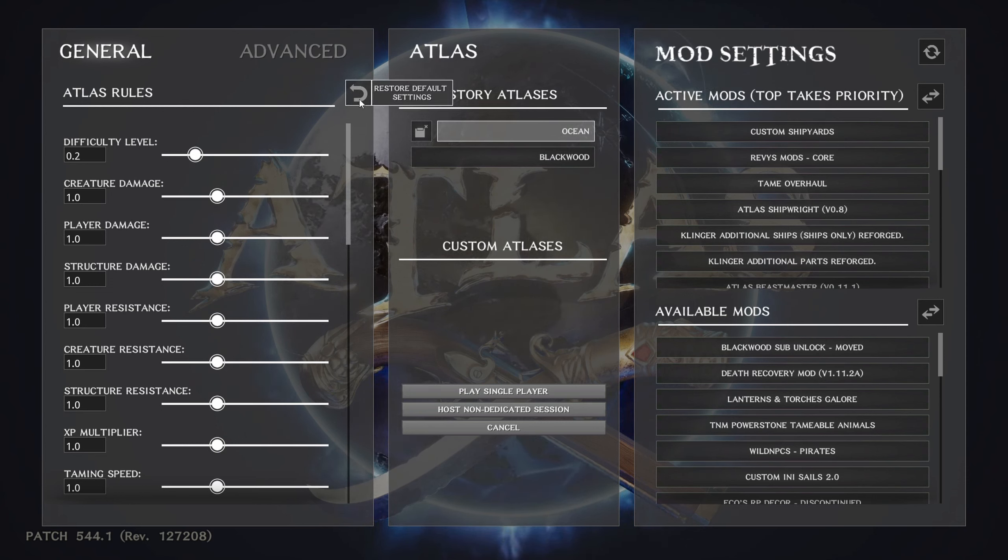In the single player menu, let's make sure everything is restored to default settings first. The way I'm going to set this up is to make it not as grindy — you'll still have to do some work, but not endless days of grinding. Especially in single player, understand that when you turn the game off everything stops: no animals grow, you don't gain levels, crops don't grow. So what I've set up is a way to enjoy the game without having to play non-stop.